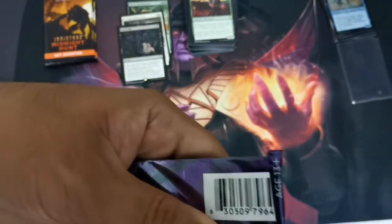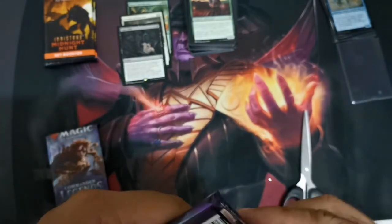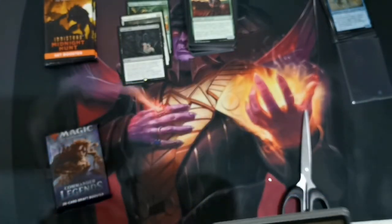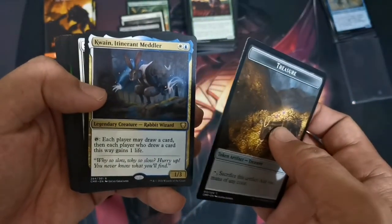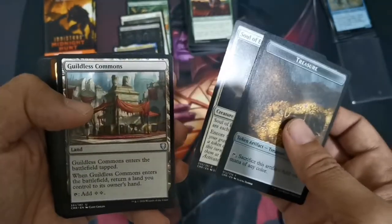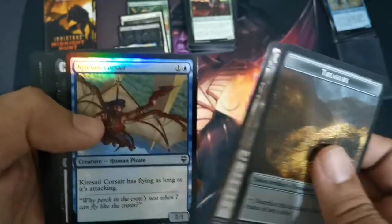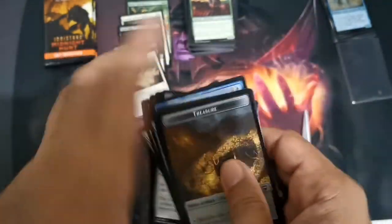I know you guys want to check on some of your cards from the set, so I'd be happy to bring them to the next playtest sessions. We have Quint Intimate Meddler, we have Soul of Eternity, and some commons. That's just two rares on that one pack.